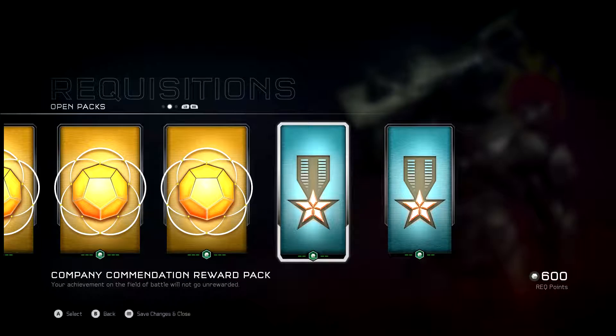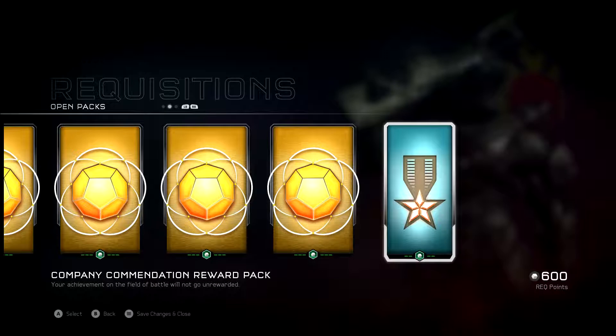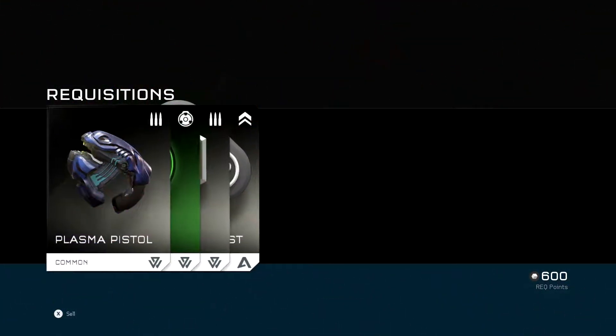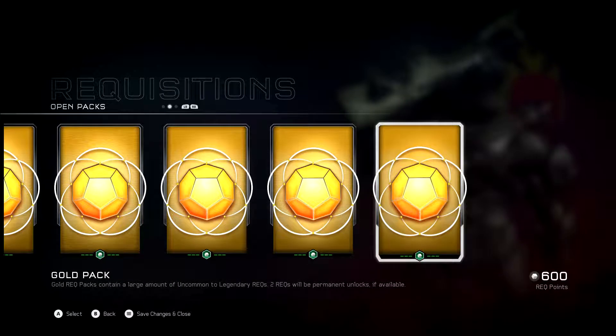Razor's Edge. Shotgun. I don't use shotguns a lot, so... Suppressor. Corpse Hog. Good. And last silver. An Overshield. Wow, that's pretty good for a silver. Alright, let's get on to the Gold Packs. Get to the goodies. We'll get to the ice cream of our dinner.